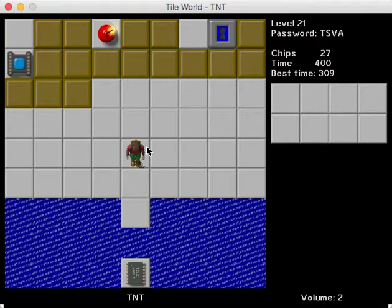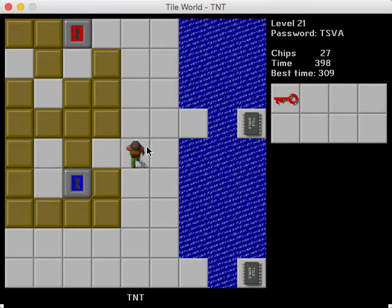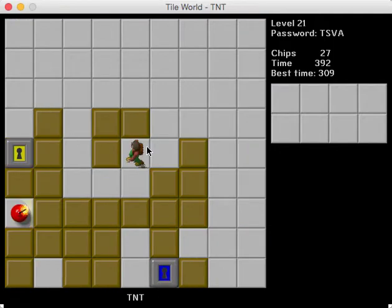Hey, YouTube Nation! Welcome back to The Other 100 Tiles and Level 121 TNT. This level I really like a lot. It is a lot of fun. It's a block-pushing level, but it's got a nice little idea to it. You have to destroy these bombs strategically so you can get some blocks extracted.